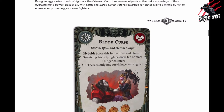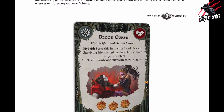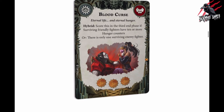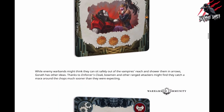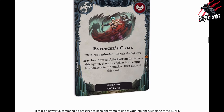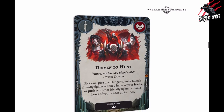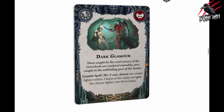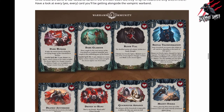Now we come on to the cards. It says here that being an aggressive bunch of fighters, the Crimson Court has several objectives that take advantage of their overwhelming power. With cards like Blood Curse you're rewarded for either killing a whole bunch of enemies or protecting your own fighters. Here's the first objective card, Blood Curse - the artwork is looking awesome, he's got one of the Dread Pageant there holding her up by the neck. Then we've got the Enforcer's Cloak and now we start getting to some really nice ones - Driven to Hunt - with great illustrations. They've picked out a few of the different ones and now we get to see all of them.